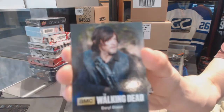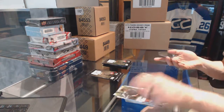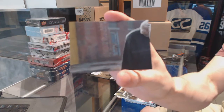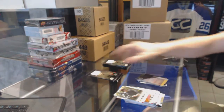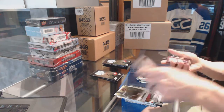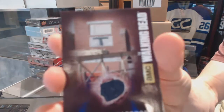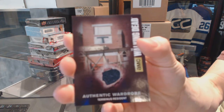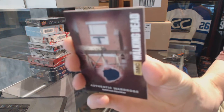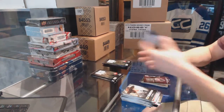Character card, Daryl Dixon. Puzzle piece of, I think, Rick's shoulder. Authentic wardrobe card of one of the Terminus residents. Couldn't they just put Cannibal? But — Terminus resident wardrobe card.